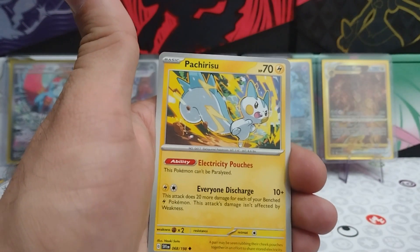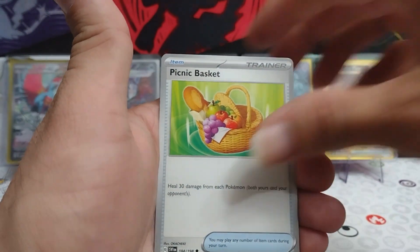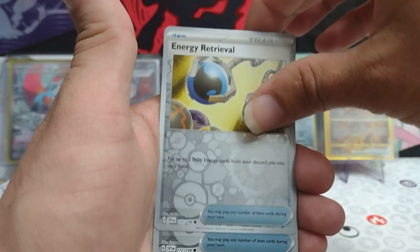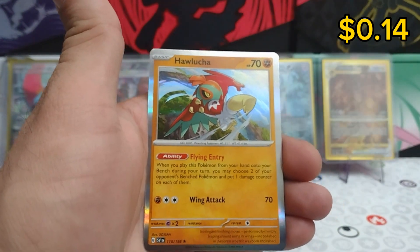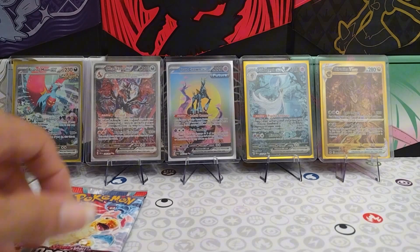Archery Sioux. Picnic Basket. Reverse Energy Retrieval. Reverse Energy Surge. And hey, Hololucha — regular rare today. Alright, that's it for Scarlet and Violet Base Set.